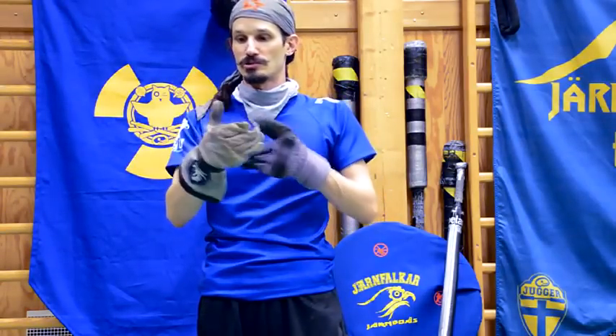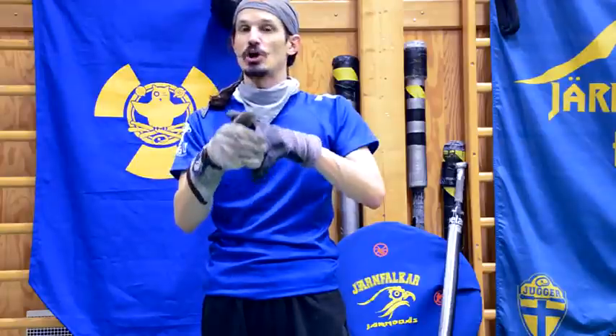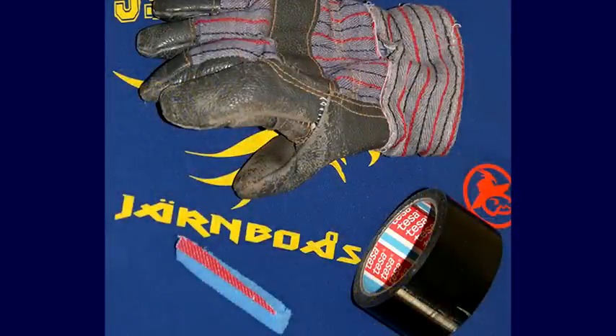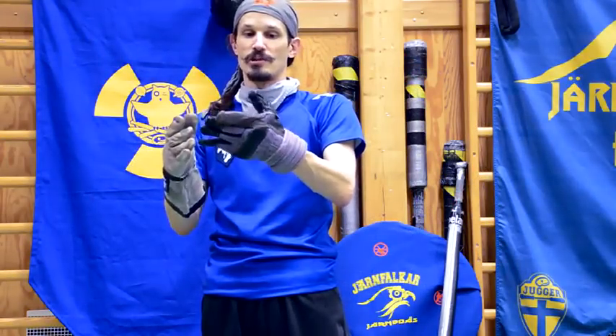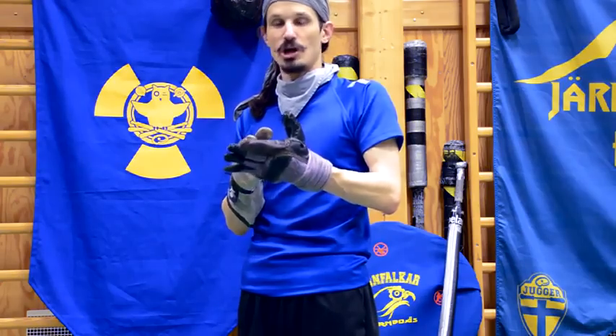One word about the gloves. The most endangered part of your hand when playing the chain is the thumb. Hockey gloves might be interesting if you take away most of the padding and only leave the fingers padded. A cheaper way is to buy a normal glove, take a bit of soft padding, put it over the thumb, and cover it with tape. That gives you quite good protection for your thumb. These gloves seem absolutely sufficient to protect your thumb from being hit.